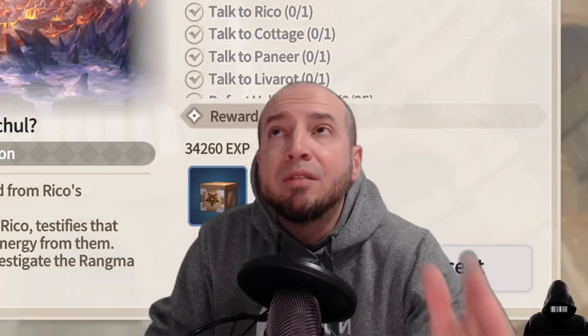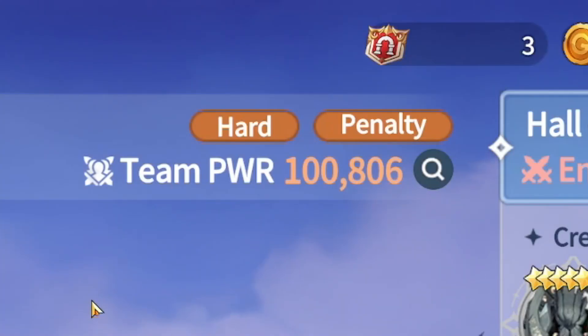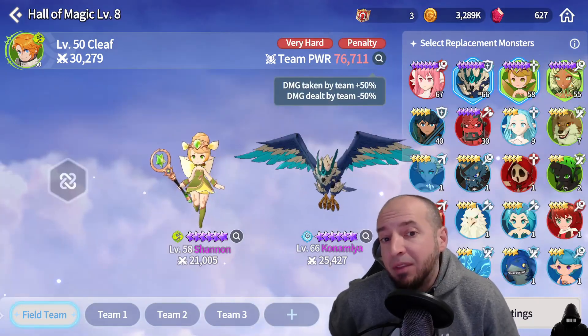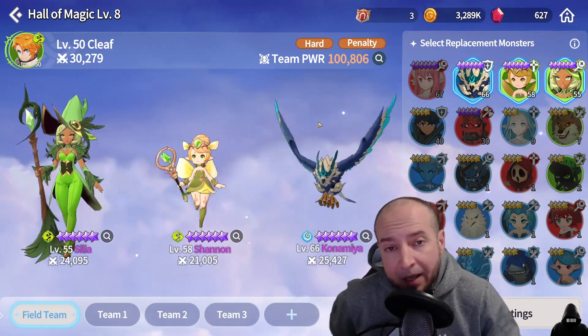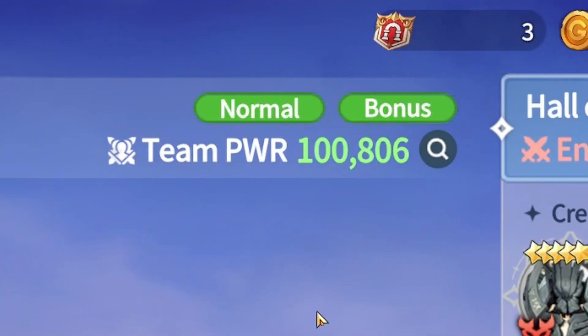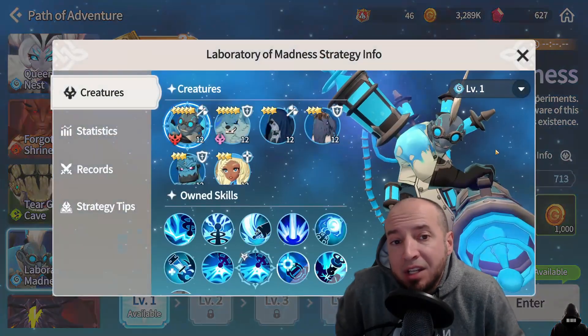The reasons free to play players get hard stuck are: A) power level, B) mechanics of the fight, or C) laziness. If you're going into a dungeon with a penalty, that is why you are failing. At least get to Slightly Hard difficulty — you do not want the penalty. With the penalty, damage taken is increased by 25% and damage dealt is reduced by 25%. You can beat everything in the game on Slightly Hard, and if you have a bonus difficulty, that's even better.